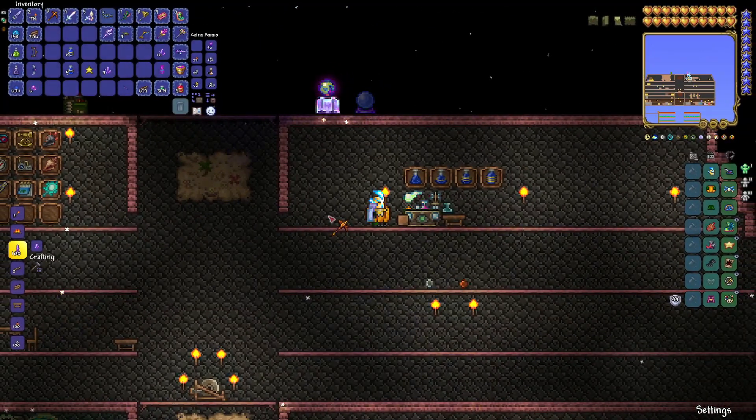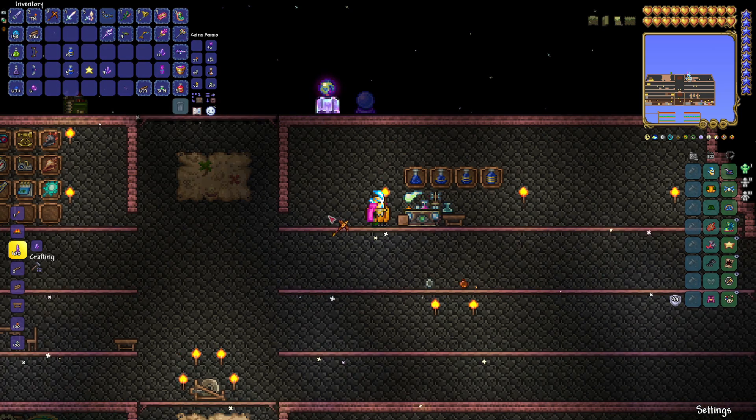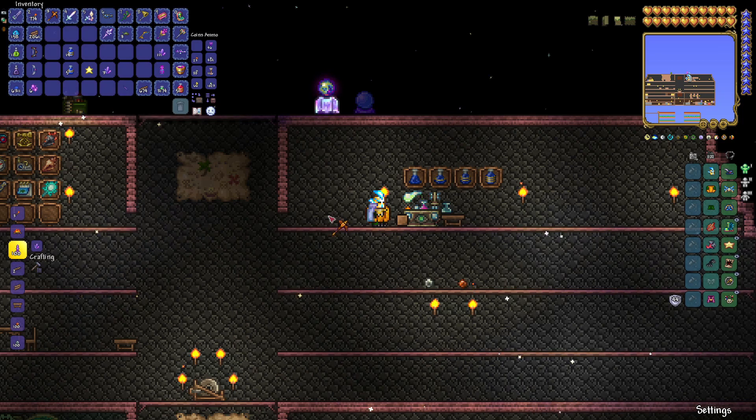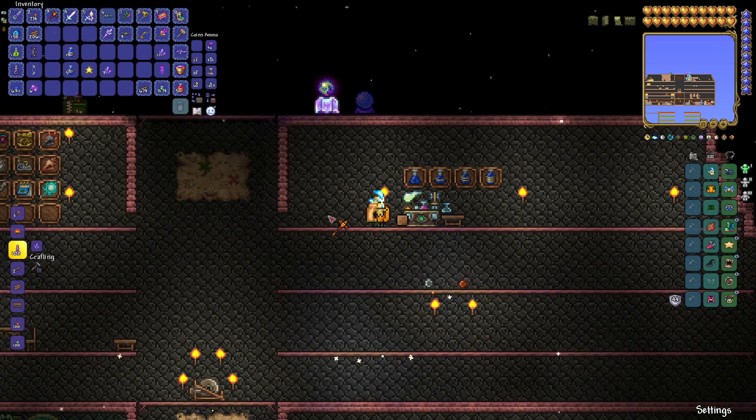So there you go — that is the Lesser Mana Potion, Mana Potion, Greater Mana Potion, and Super Mana Potion. Hopefully I have helped you out. If you want to be a mage, hopefully I've steered you in the right direction. Hit subscribe right now, drop a like and comment because the algorithm loves that, and show your friends who might want to be mages in Terraria. I'll see you guys next time — take care, ciao.